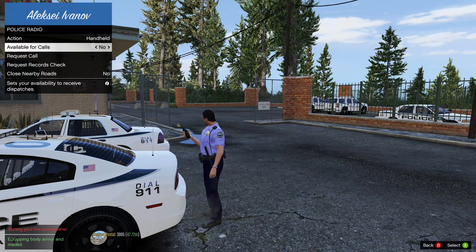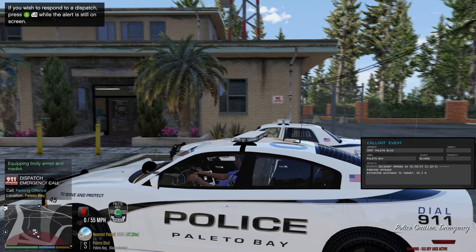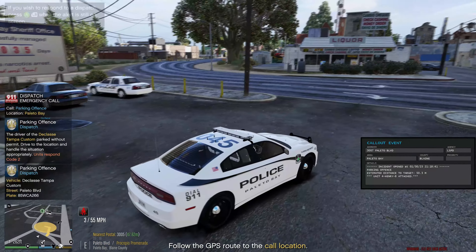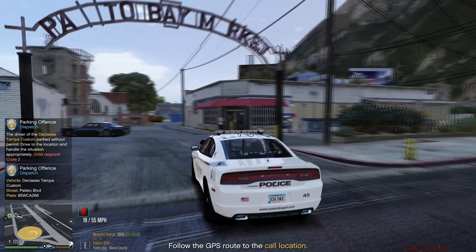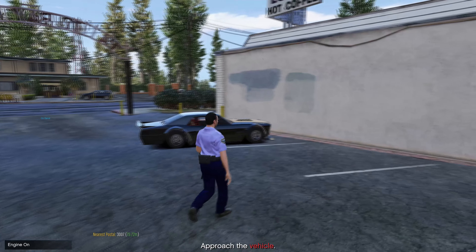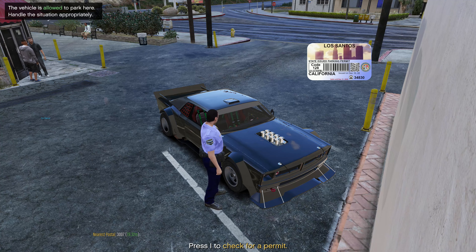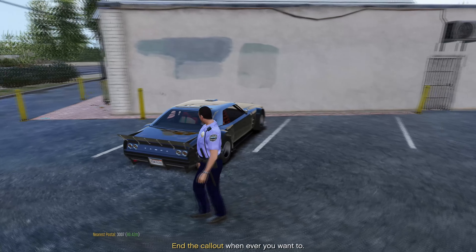Dispatch, show us 10-8 available for calls. Dispatch to any available central unit — citizens report a 586 in Palito Bay. Somebody has trouble with a parking infraction, and it's actually right over here. Let's go ahead and check it out. Let's check for the parking permit — look at that, the vehicle is allowed to park here. Handle the situation appropriately. They have a parking permit, so let's see if there are any problems with the vehicle.